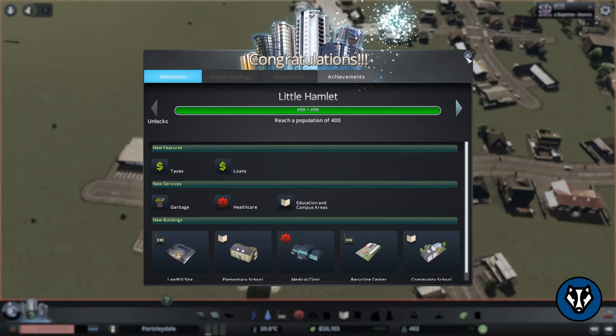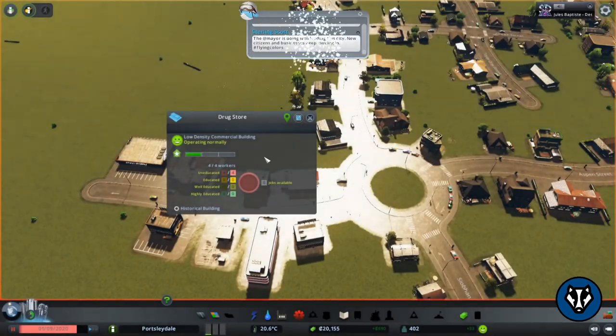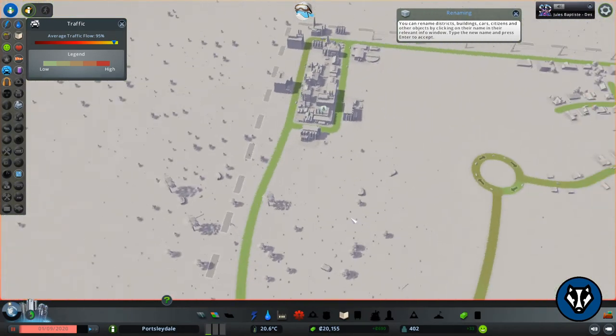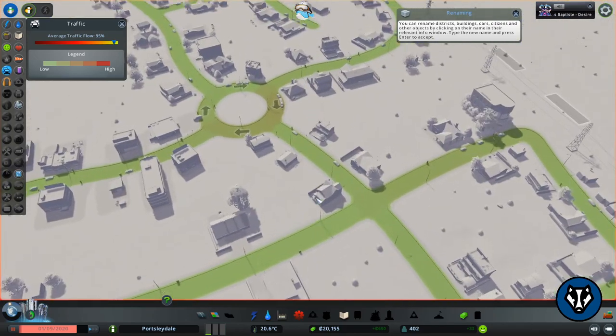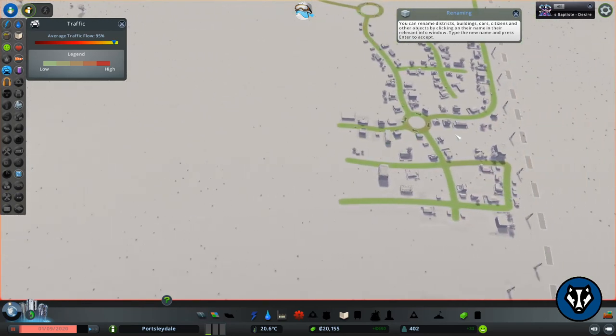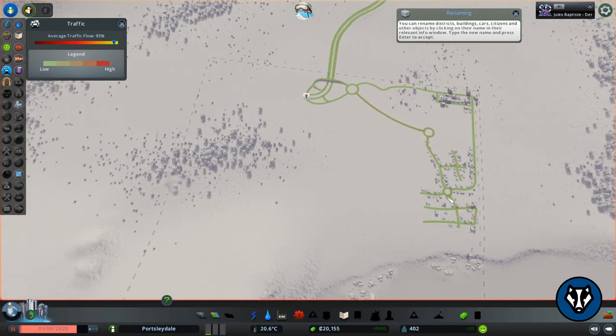We're going to end it here. Let's take a quick flyover of the town before we go. Looking at traffic — it's all fairly green. This should be a dual carriageway really but it's all green; it needs workers. We're going to expand the high street down this way and probably put a harbour in on the next episode as well. Until then, have a lovely day and I'll see you on the next one. Remember to like, subscribe, and hit that bell notification button — and leave me some feedback in the comments below. Links are in the description. Until next time!